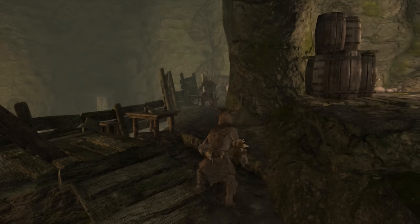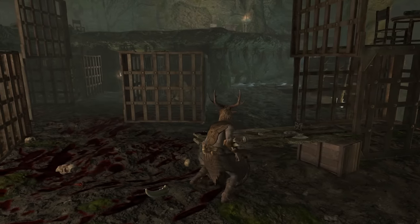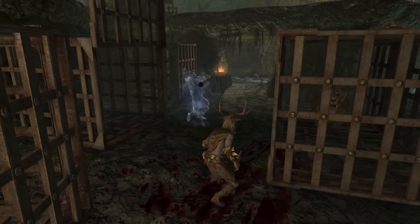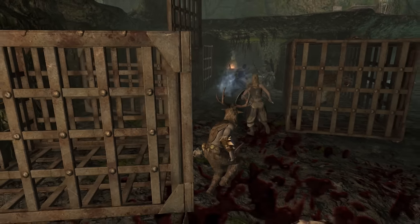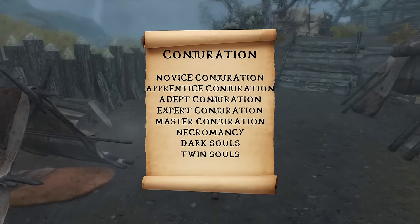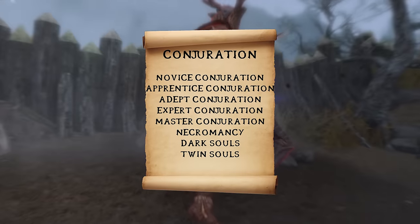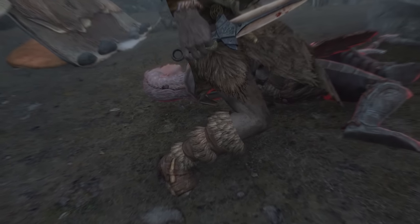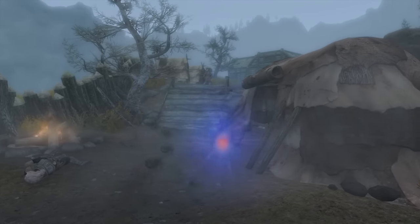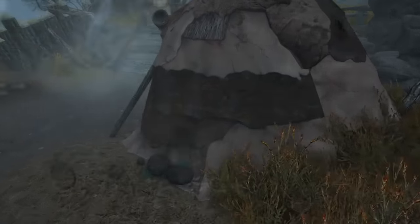Next up, we have Conjuration. If killing a foe and feasting on its still-warm corpse wasn't enough disrespect to the dead, reanimating it and forcing it to serve its killer surely is. The Kirilth is not shy about using these talents and doesn't feel one morsel of sympathy for those he ambushes from the fog. From the Conjuration skill tree, we suggest going for the third branch up to Twin Souls, and then the entire right-hand branch. Necromancy will allow your reanimated servants to live for longer durations, while Dark Souls will make sure they have enough health to be useful for the whole duration. And with Twin Souls, you can keep two undead puppets at your side at the same time.